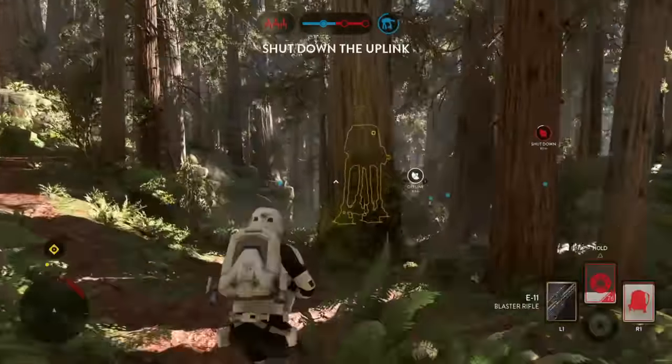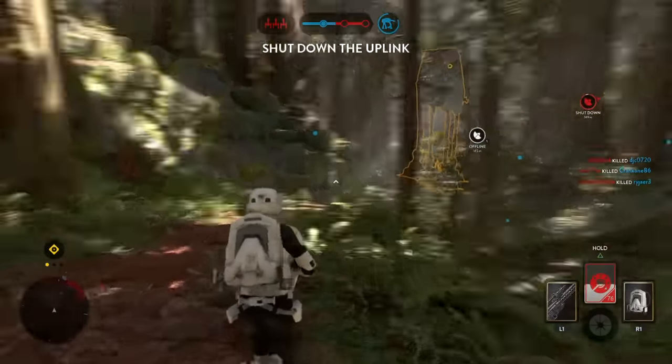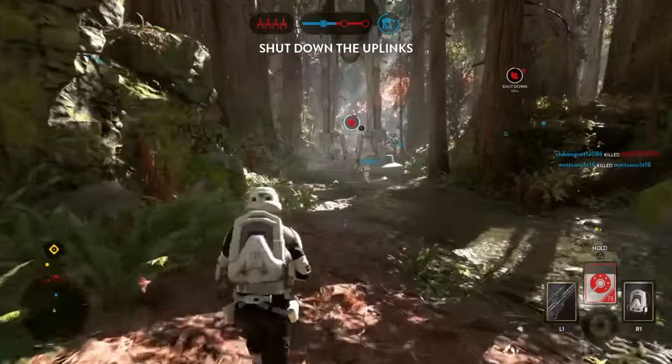We must shut down the airfield. The Rebels need to provide their troops with air cover, and without it they cannot target our walkers. The Rebels have activated the uplink station. We must shut it down.